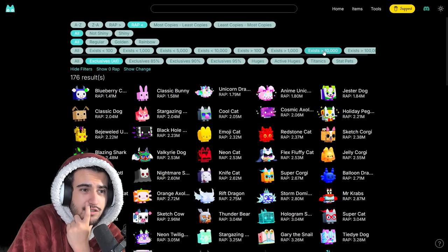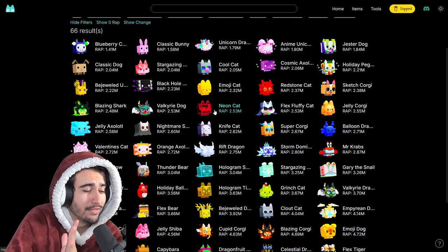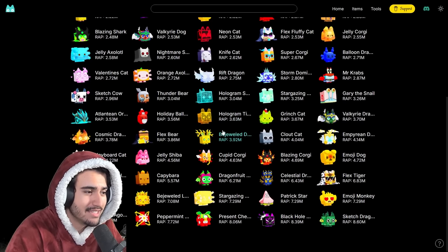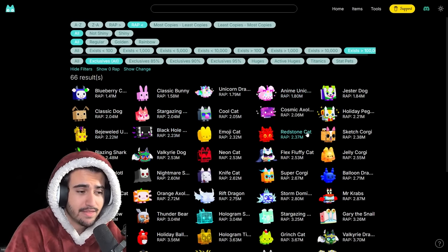If you up your filter to exists over 100,000, this makes it a whole lot easier because all of these exclusive pets should be pretty easy to find since there are so many that exist. So pick 12 of these exclusive pets that you think will be easy to find and will make you a profit with this method.